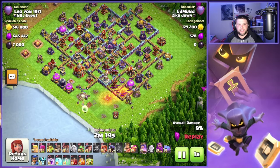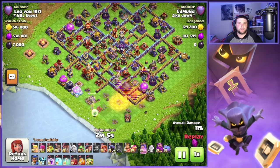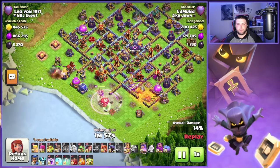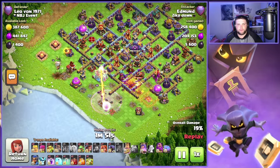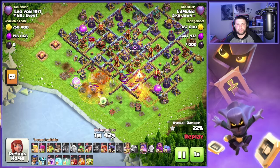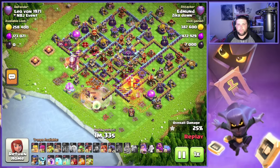We got the Queen pushing into this Town Hall area, going to take out the Barbarian King first with a Headhunter. The Queen also took out the Mortar so the Flame Flinger wouldn't be attacked by it. We're going to use the Barbarian King on the other side to help funnel the Queen. We have a Cocoa Loon come through the Rage spell. Now the Queen's going to take out the Town Hall under the Rage, and we're going to have a Super Wall Breaker open up this compartment. As she gets through these Poisons, we're going to push her up through the middle part of this base for some great value.